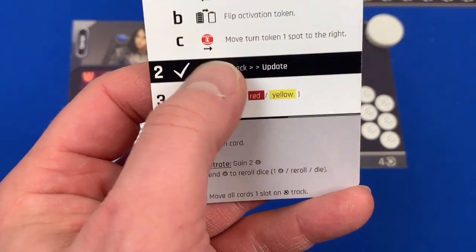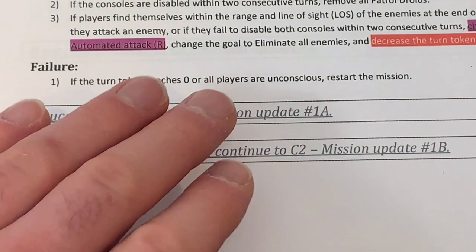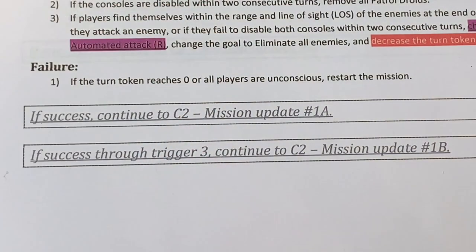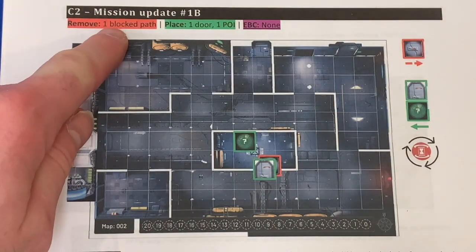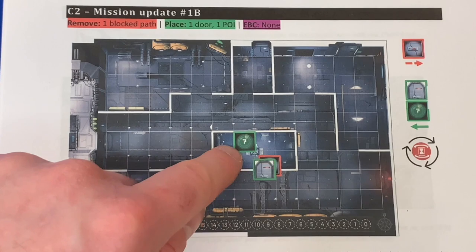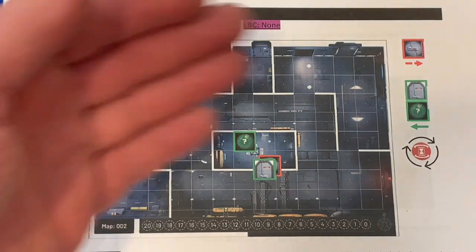Sadly we were not able to do the consoles stealthily — Bacillus isn't the greatest at moving fast. We continue on trigger three, C2 Mission Update 1b. We remove one blocked path, place one door, and place a point of interest inside. Notice that nothing else on the board changes — everything already placed stays and only these specific elements are adjusted. That console is still up there and those doors may still be needed later in the mission.